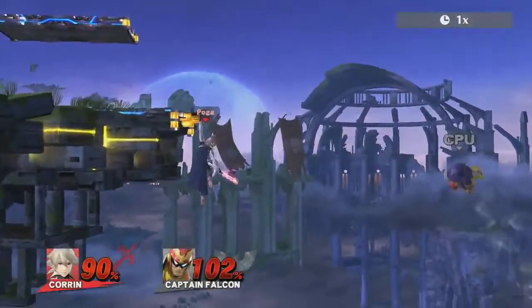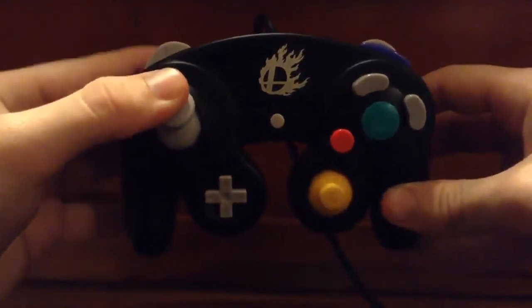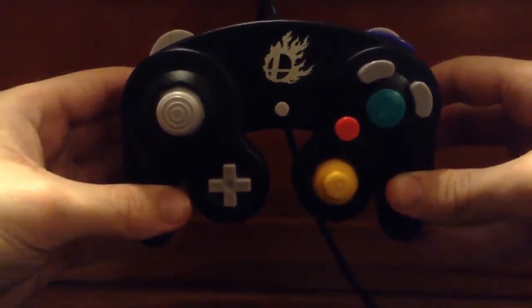When you grab the ledge, you need to hold up on the analog stick. That way, when you tech, you'll actually perform a wall jump tech instead of a normal one, maintaining your double jump.